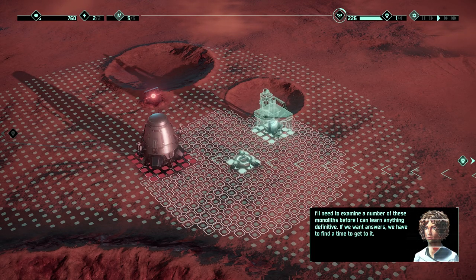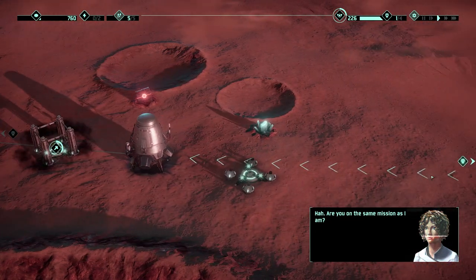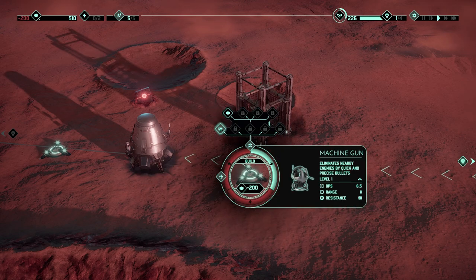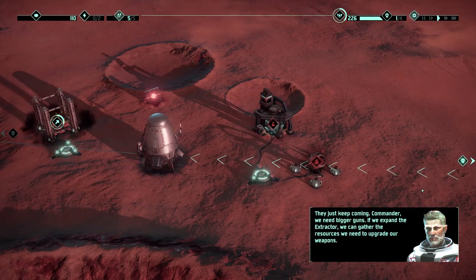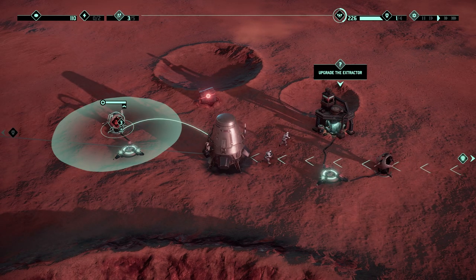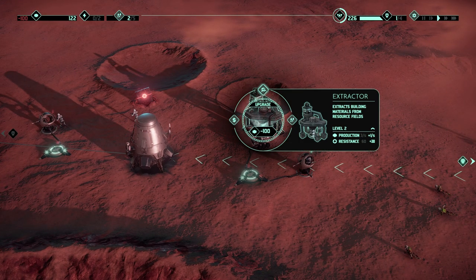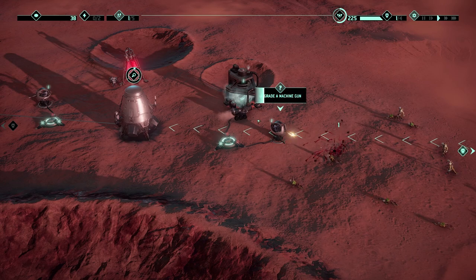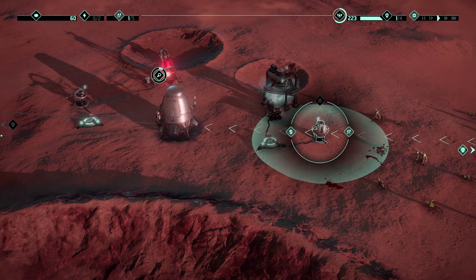I'll need to examine a number of these monoliths before I can learn anything definitive. If we want answers we have to find time to get to it. Let's get the extractor placed over here. Commander, we need bigger guns — the extractor can gather the resources we need to upgrade our weapons. Go here, go here.